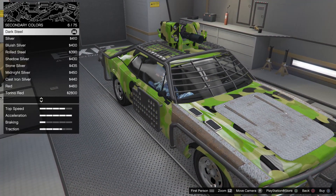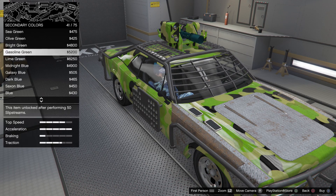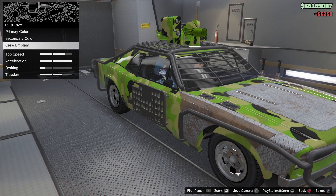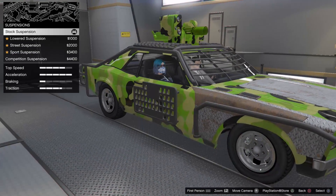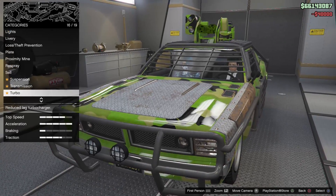Let's do a lime green. Everything must be lime — I'm kidding, I just like lime green. It looks sick. I might change the livery. Suspension — I'm not slamming that because I want the off-road winning capability, just in case.